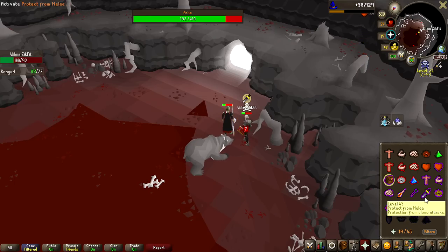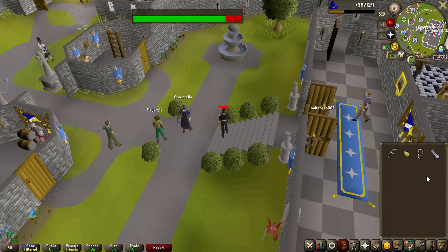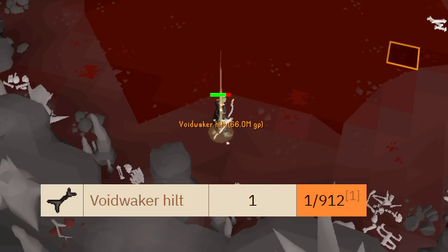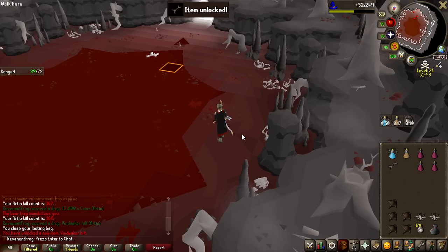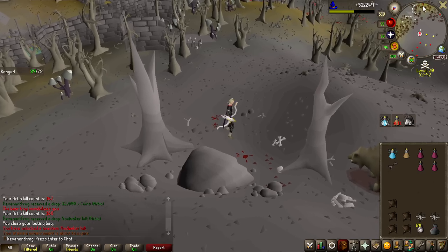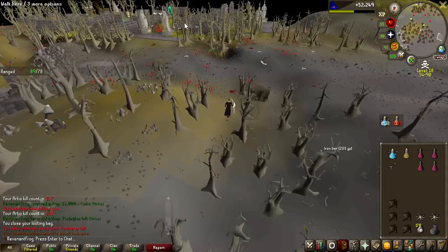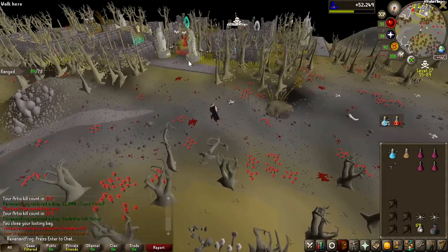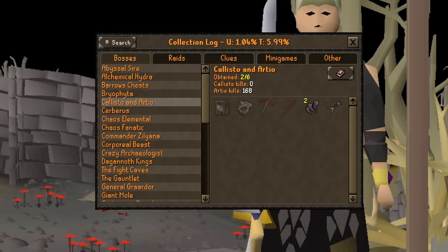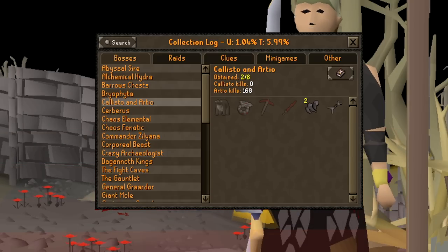I have absolutely no food left, and I take a 36 max ranged hit - that is the first death of the grind today. But then at 168kc, we get the Void Waker hilt - that's 66 million GP! Oh, that feels so good to be done with this boss. Kiting it around is so obnoxious even with the Craftsbow. Just look at this collection log: the Void Waker piece, 2 Claws of Callisto, all in 168kc. That is absolutely ridiculous.